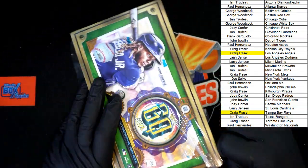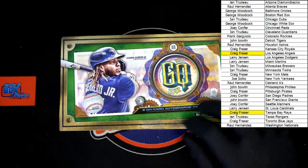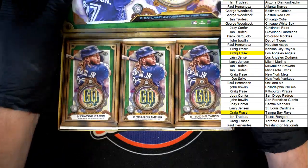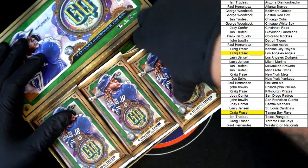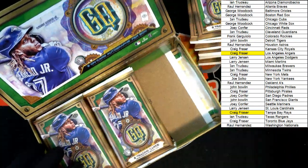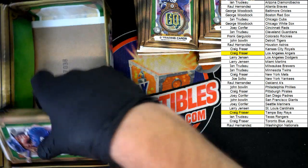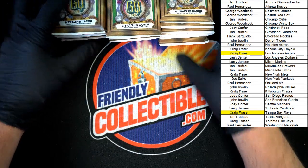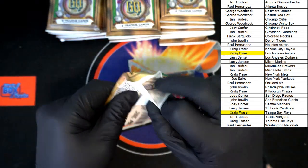Any guesses on what autos we're going to get out of here? I have no idea. If you guys see variations let me know — there are so many of them I haven't been able to keep up. Let's get the first row out of the box, second row, third row. Best of luck everyone — oh yeah, Gypsy Queen time!